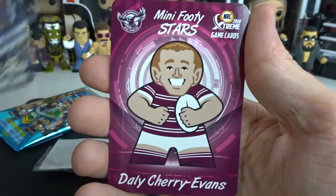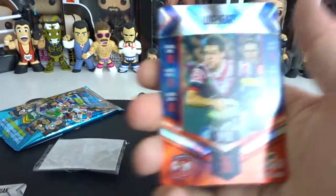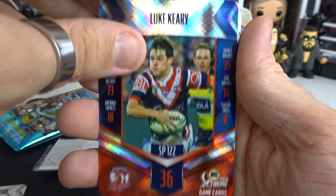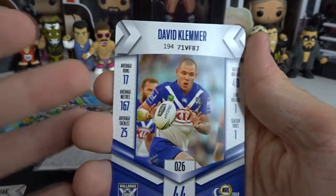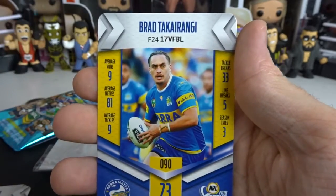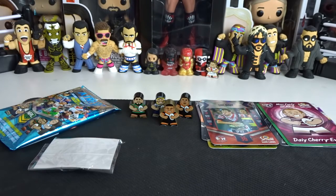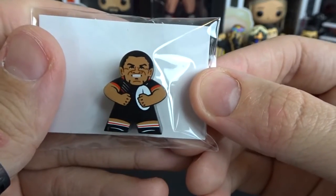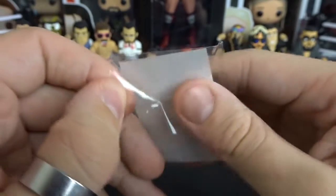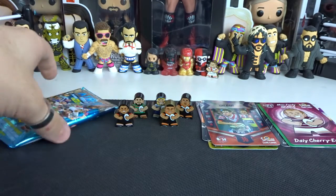Fifth pack: Dallin Wattenzeleniak. We have Cherry Evans as our mini footy star, very nice. Luke Keery as our silver. Brad Tekiani and Brad from the Eels. I would love to pull one of those secret rare signed cards — that's the only thing we haven't pulled in this set. This Warriors player is Isaac Luke. I don't have him, so very sweet.